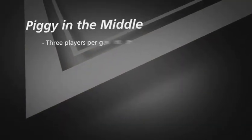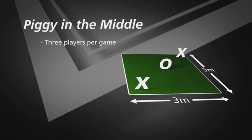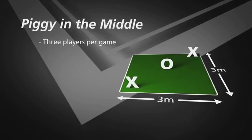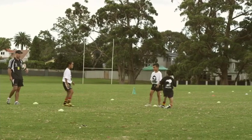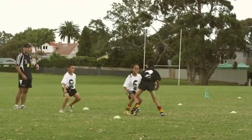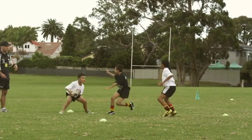This game is called Piggy in the Middle and involves three players, so set up several stations to keep all players active. Two players become the pair and one becomes the piggy in the middle inside a three-by-three meter square. The two players pass the ball between themselves while the piggy tries to knock it down or intercept. Make sure all players get a turn at being piggy in the middle.